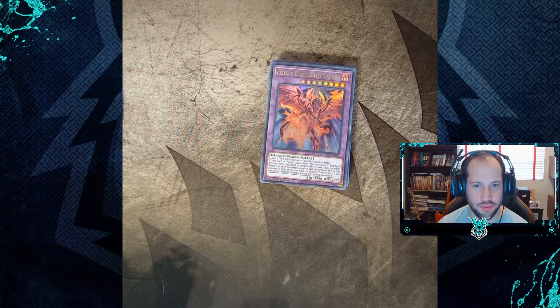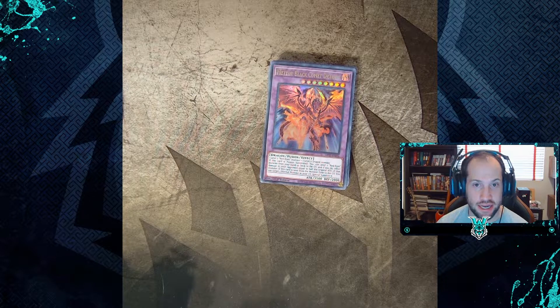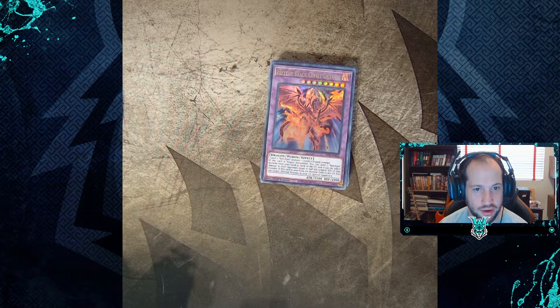So another day and another Ghosts from the Past display box that is yet to give me a ghost rare card. Oh well — I've actually grabbed a couple of cards I didn't have in the set, so I'm that much closer to completing it. Make sure you like, comment, and subscribe below. More videos coming soon. Keep your eyes peeled for Tins of Ancient Battle, Maximum Gold El Dorado boxes, Ghosts from the Past, Dawn of Majesty, Battle of Chaos, the 2021 World Premiere boxes, Prismatic Art Collection, Genesis Impactors, Labyrinth of Nightmare, Pharaoh's Servant, Pharaonic Guardian, and Legacy of Darkness. See you in the next video!